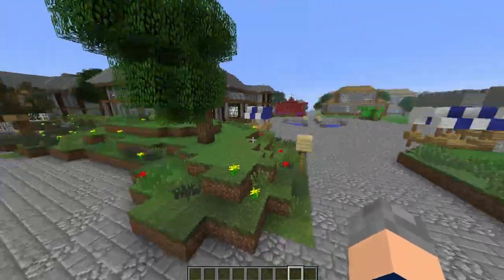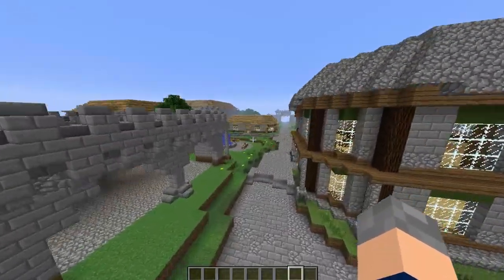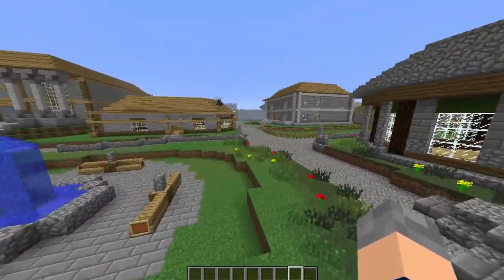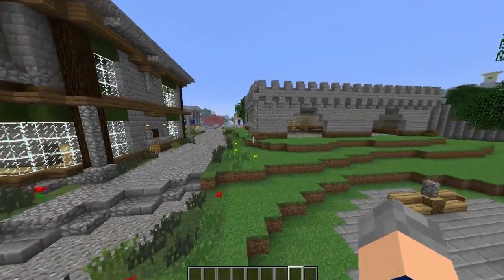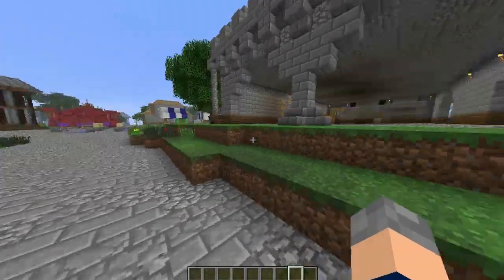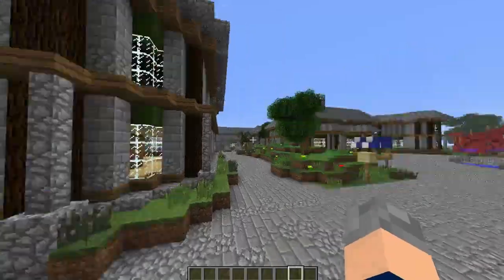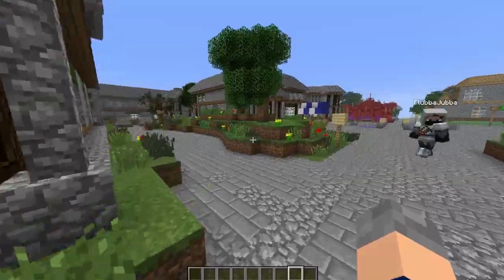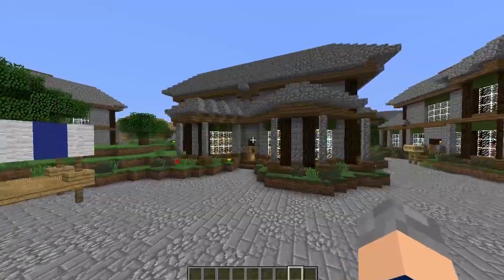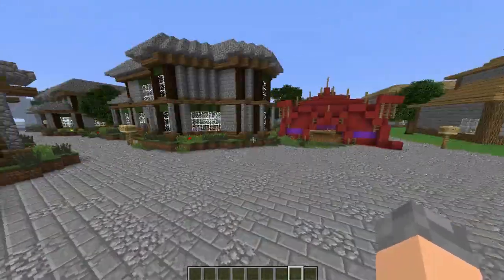Come over here to show that we've flattened the ground — well, we've raised the ground in some areas and lowered it. This obviously isn't finished with bone meal yet. This castle-like building has been moved two blocks up. Most of the buildings have been moved up or down; very few have been kept still, because we like the idea of the grass being one block higher than the path — it just looks a lot nicer.